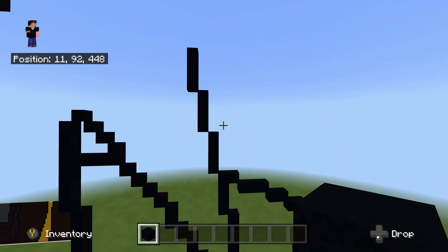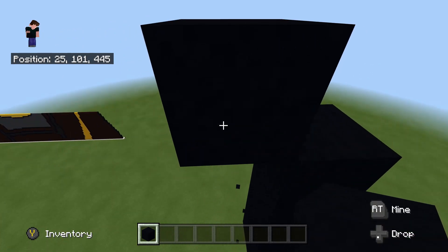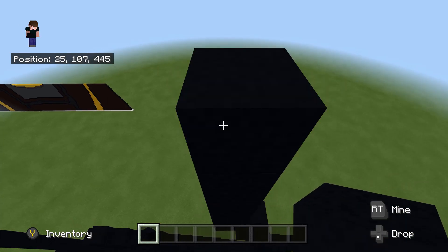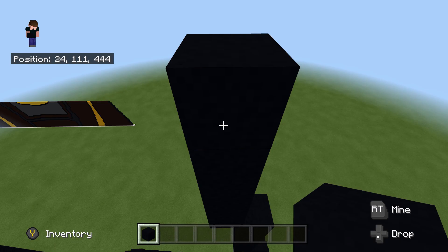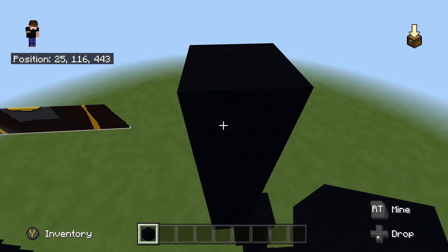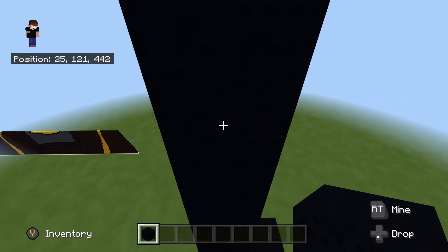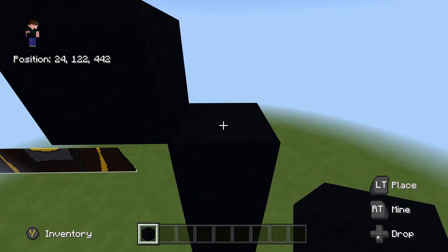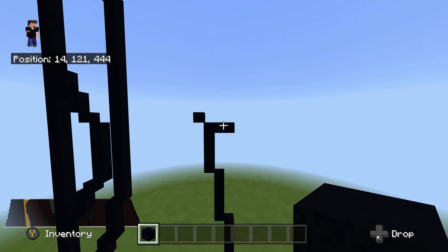That should be three in total — one, two, three. Fly back over and do an up-left diagonal, going up by five — one, two, three, four, five. Then do another up-left diagonal going up by four — one, two, three, four. Another up-left diagonal up by four — one, two, three, four. Another left diagonal up by four — one, two, three, four. Then do an up-left diagonal from here, fly back down to that block, and place two to the right — one, two — so it should look like that.